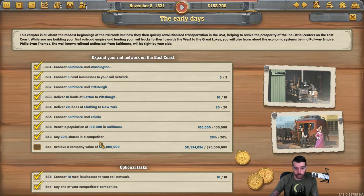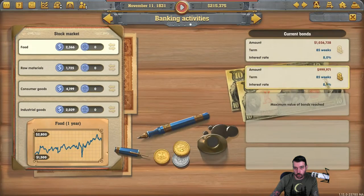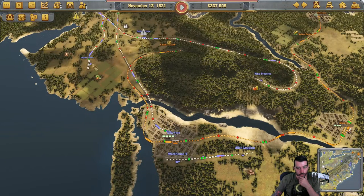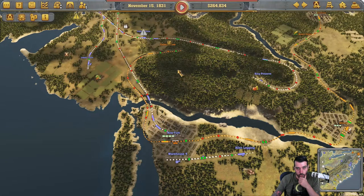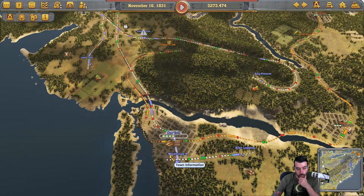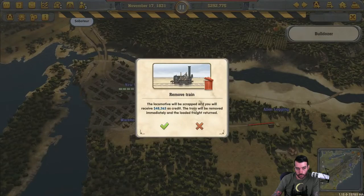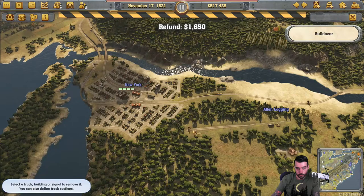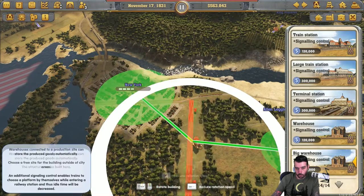Now I just have to achieve the company value of 20 million. You can see it's constantly going up — the more money we have, the more it goes up. I think paying off our bonds would be helpful too. First and foremost, let's see what we can get to New York though. I have Lopez Farm and Collins Estate that I can run to. Let's delete all of this and do something a little bit different — let's see if we can make a big warehouse with terminal station here.